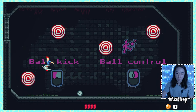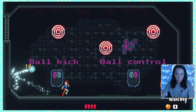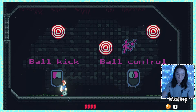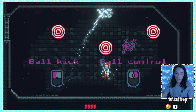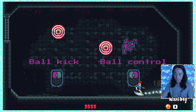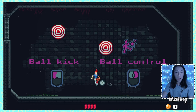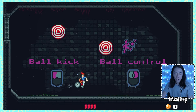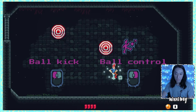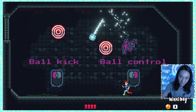Ball kick. So I don't actually aim it with my mouse — I was thinking I would. No, it's from my position is where you kick it. That is so fun. So you just hold on to the mouse button. Ball Control — what's Ball Control? You can hold on to the kick button, or you can hold on to the right mouse button to hold on to it and hopefully get into position. How do I kick it straight up?